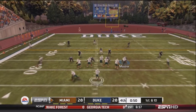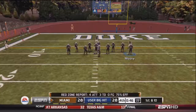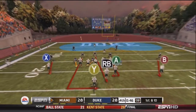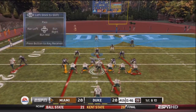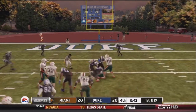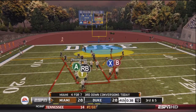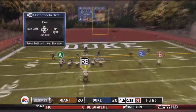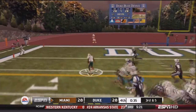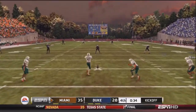Schmidt drops back and finds Robinson for the first down. They take a timeout — first and ten with 46 seconds left. Schmidt hands to Robinson up the middle for six. After a one-yard loss and a Duke timeout, Schmidt hands off to Robinson, who breaks free for a touchdown. Miami goes up late 35-28.